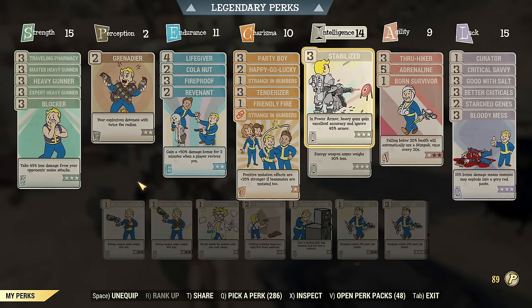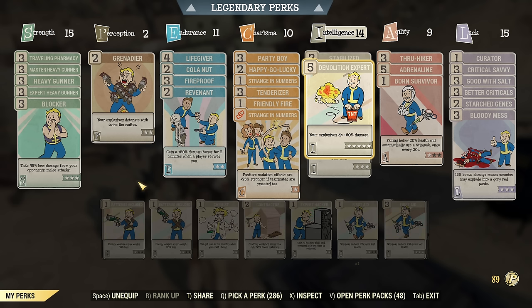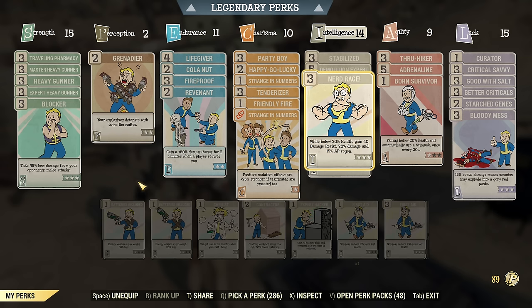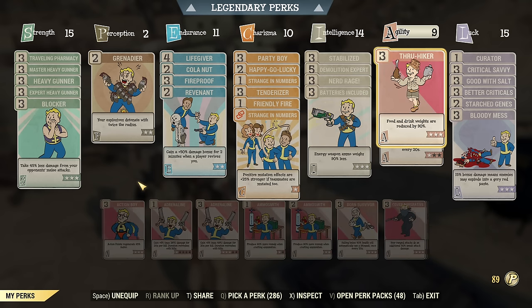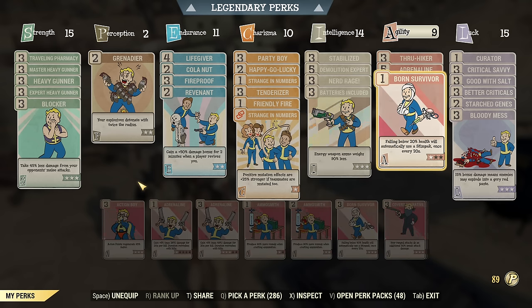Under Intelligence: it is a heavy gun, so Stabilized. Demo Expert will not show on the weapon card when you equip it, but it is increasing damage greatly, so you need it. Net Range for damage. Batteries Included, as fuel counts as energy ammo and this weapon uses fuel. Then Crew Hiker for carry weight, Adrenaline for damage, and Bone Survival if I'm not using a Vampire Cremator. If I'm using Vampire I don't really need it, but it's here when I use Anti-Armor, Instigating, or something else.